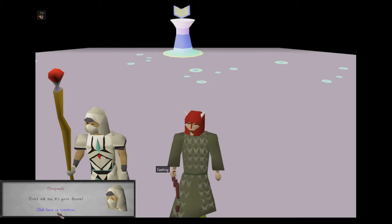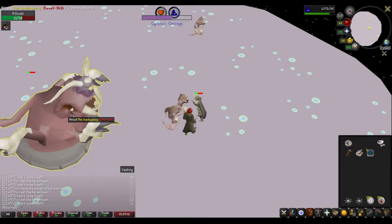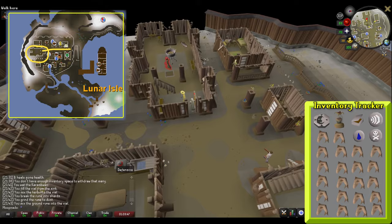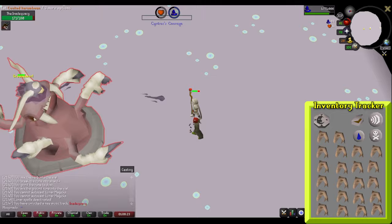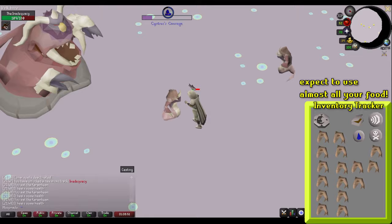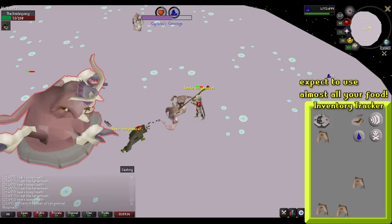Realistically, the challenge of this sequence is only defeating the first boss — a level 343 monster called the Inadequacy. Regardless of your combat level, expect to burn through almost all of your food just killing this one monster. Cast your selected magic spell on the boss at all times. Small NPCs called Doubts will spawn throughout the fight — ignore these and focus the Inadequacy down, as they will disappear once it's killed. Turning off auto-retaliation while fighting this boss is a good idea to avoid auto-targeting the adds. This is basically just a DPS race — eat whenever necessary and burn the boss as quickly as possible.